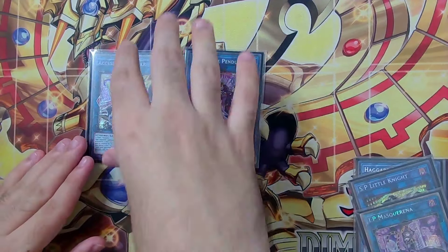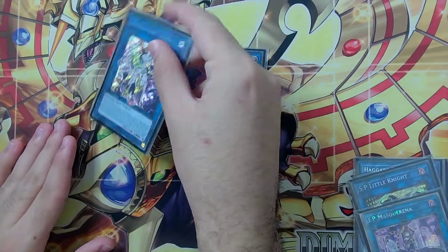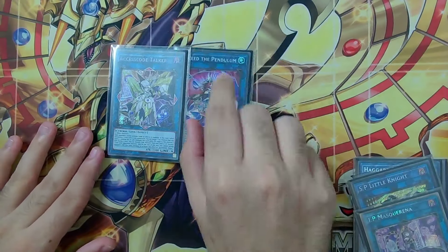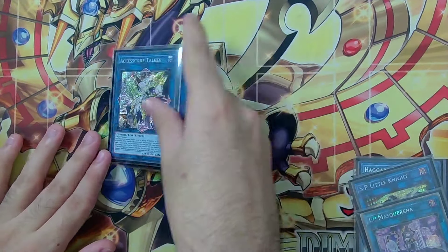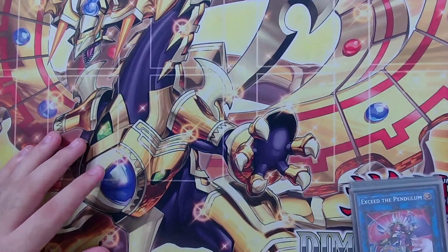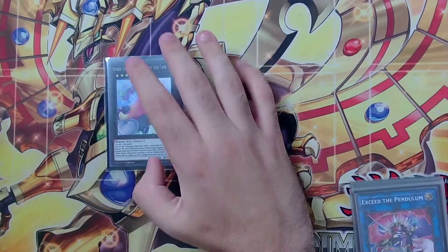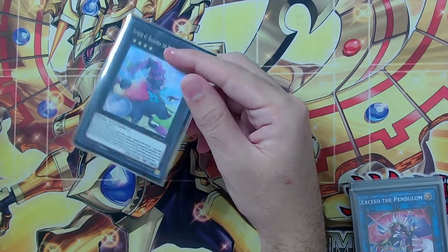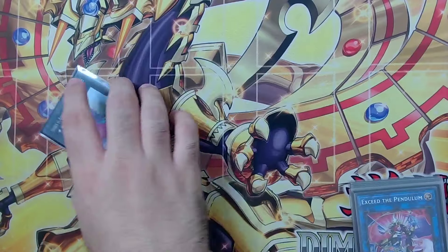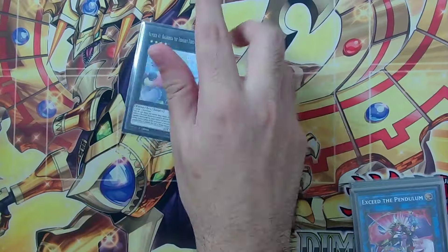Access Code Talker is the only link four we're playing — it's just to win games. It feels weird now that Appaloosa is gone; I had it programmed in my brain to say 'Access Code and Appaloosa,' but now it's just Access Code alone. For XYZs we have Boguska, which is insane — opponents have to draw Grave Squirmer or waste too many resources to out it. Boguska is especially insane against Yubel, I recommend using it often against that deck.